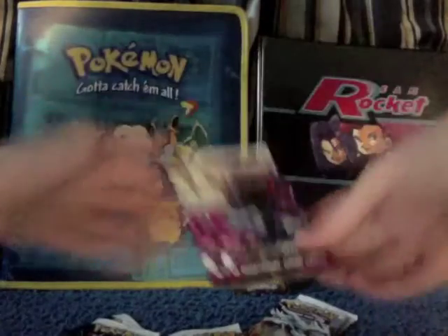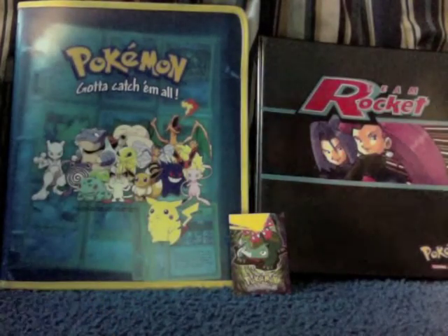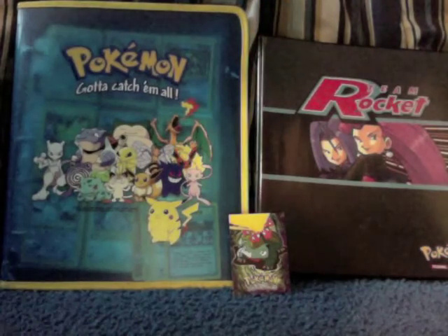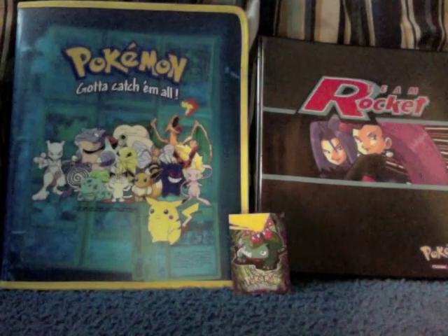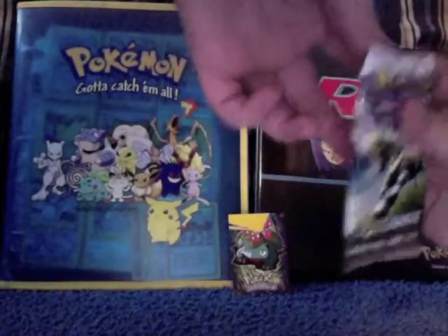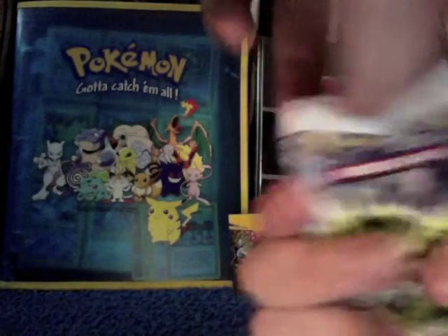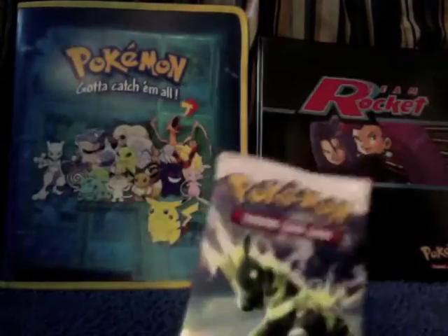So we'll be opening the Zebstrika pack first. There are some camera issues — we still have the laptop so we can't really see if everything's centered. The lighting looks a bit better but it's a little pixelated. Rob's opening the pack off screen and everyone is putting pressure on him to hurry up.